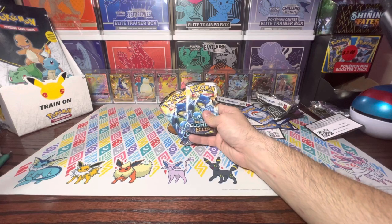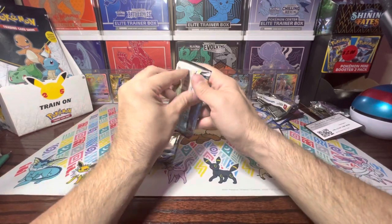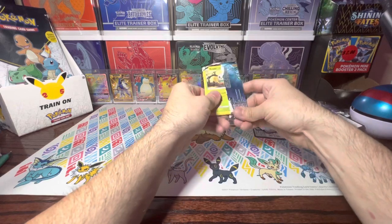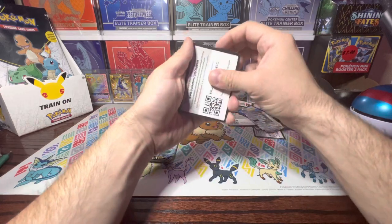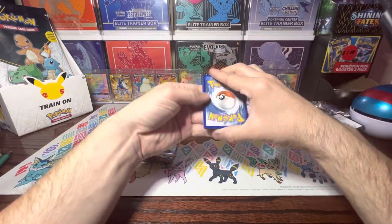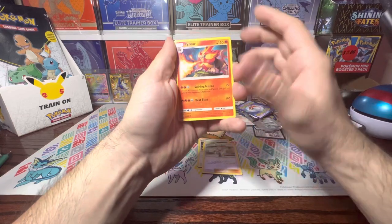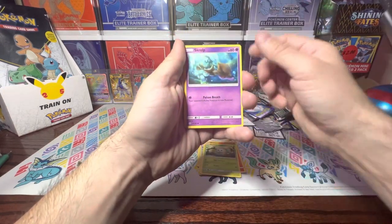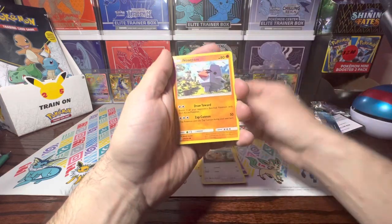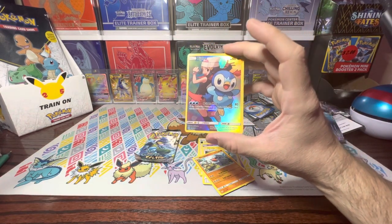So here we go, we're down to our last packs — Cosmic Eclipse. If I'm going to get a pull, this is where I want it to happen. Let's see if we can make that magic happen with Cosmic Eclipse. I think I saw that green, unfortunately. We've got Roxy, Professor Oak's Setup, Pyroar, Rowlet, Skrull, oh — Pikachu! Nice. I haven't pulled a Pikachu yet — that's really good. Teddy Ursa, Nosepass. Oh — I have the Piplup card! Hopefully that means I got something good in the next one.